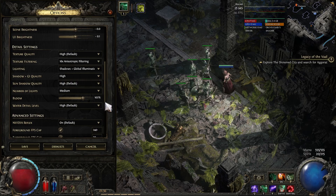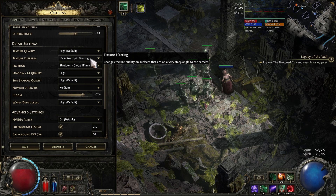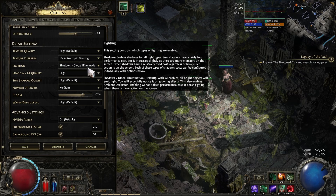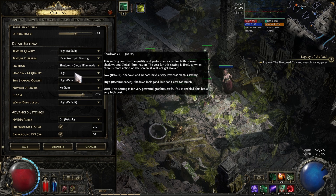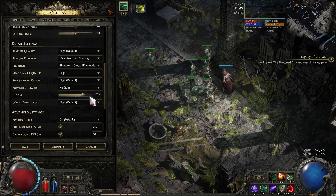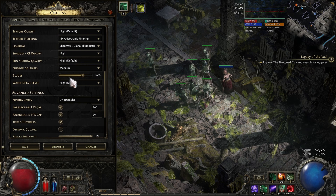Let me check — let's go down. Texture quality is at high, 16x texture filtering. Lighting is shadow and global illumination. I have high for shadow, high for sun shadow quality, number of lights medium, bloom 102. I never touched that, by the way, so I'm going to leave it as is — like I said, I never crash.